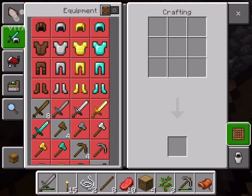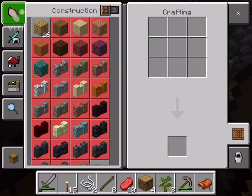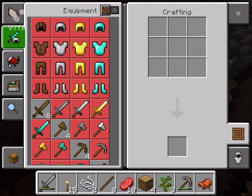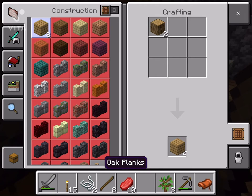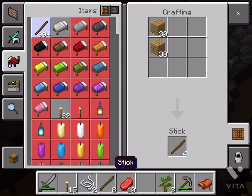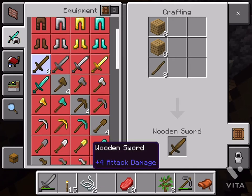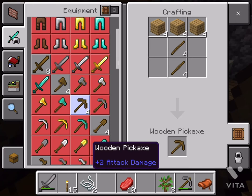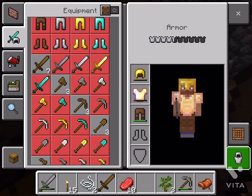We open up our crafting box. To make planks you just need one piece of wood to make four of them. Then you need sticks, which you make out of those planks. After you're done you can make whatever you want — that's the first thing done.